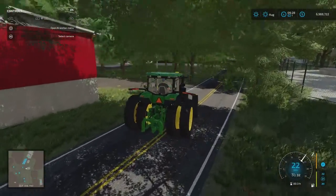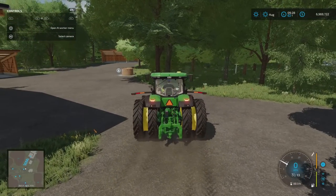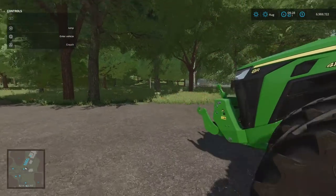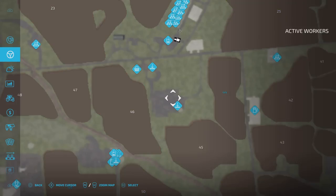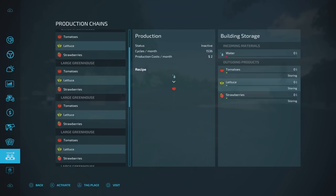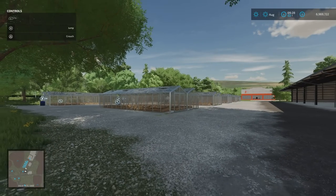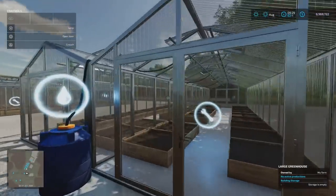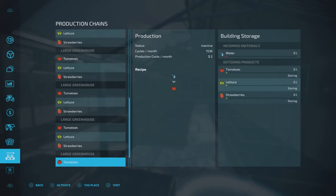Into this yard here. On new farmer we start with all of these greenhouses, but on farm management start from scratch none of these buildings are here. Under production chains there are nine large greenhouses. They often show on the map but you have to buy them — we start with them on new farmer. If we go around and open that up, we'd have to purchase it, but it's here already.